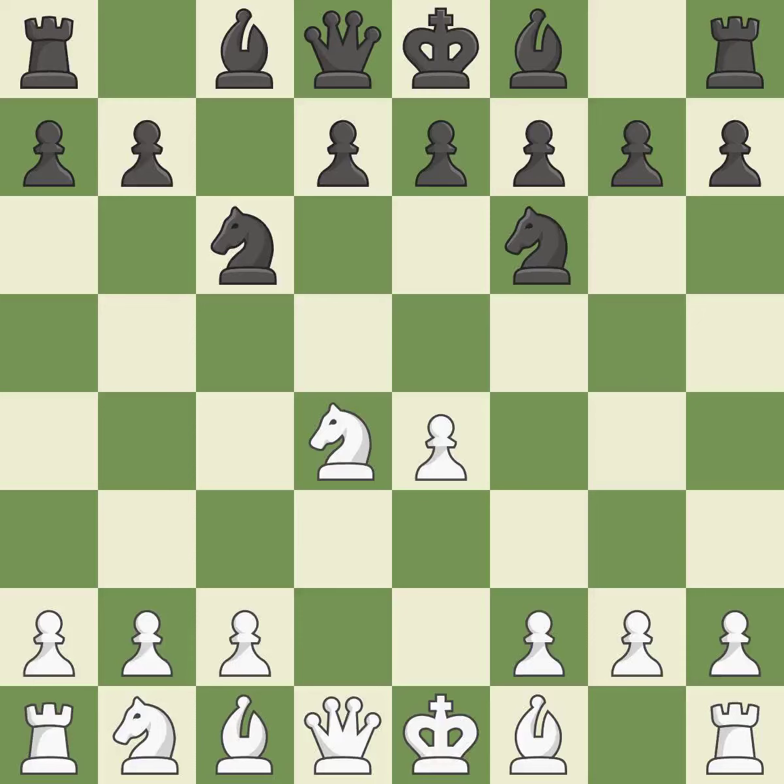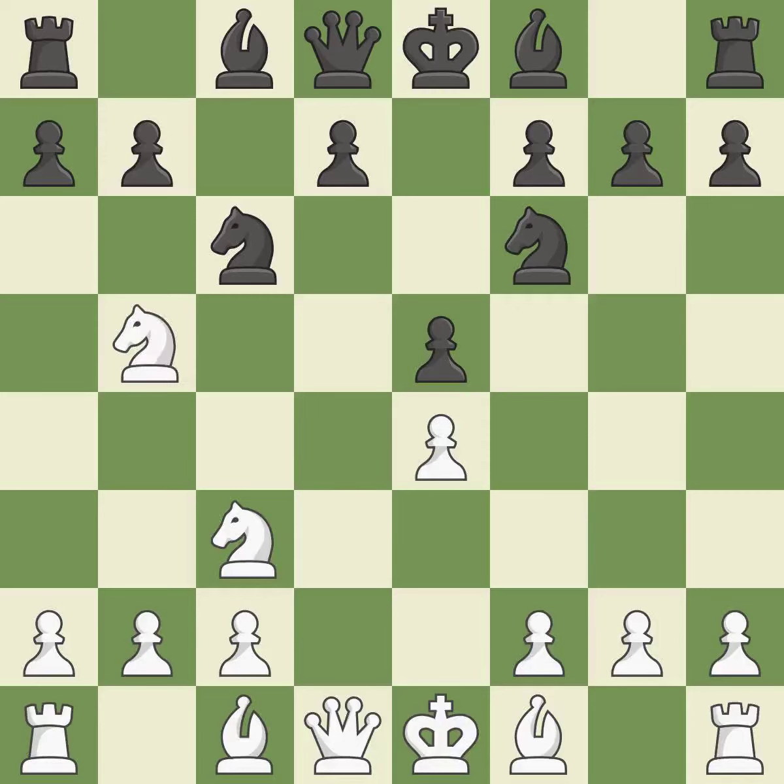Nf6 develops the knight toward the center and attacks the undefended e4 pawn. Nc3 defends the e4 pawn and puts more pressure on the d5 square. e5 takes space in the center and immediately attacks the knight on d4. Ndb5 gets the knight away from danger and threatens the strong Nd6+. d6 stops the threat of Nd6+, supports the e5 pawn, and allows the light-squared bishop to develop. Bg5 pins the knight on f6 and threatens Nc3-d5.